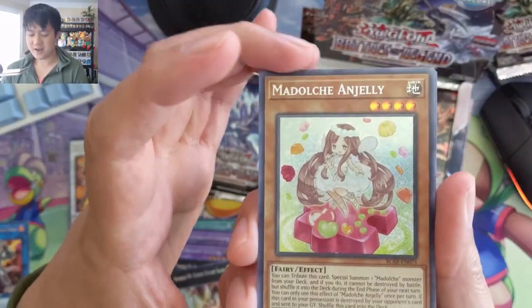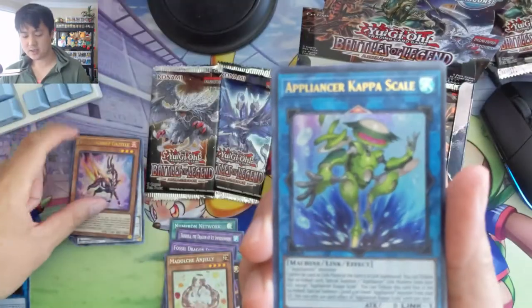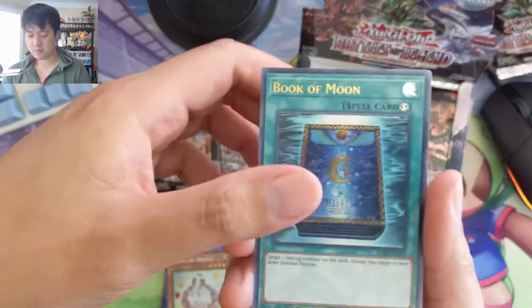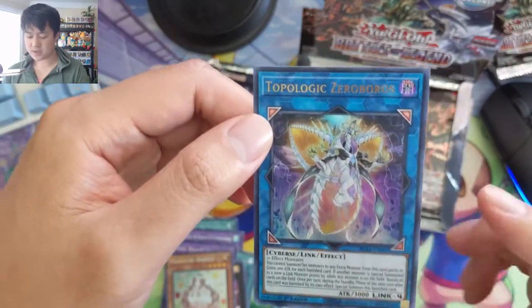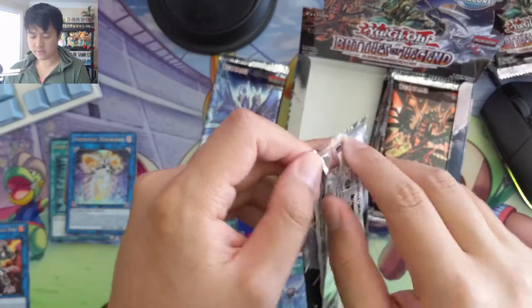We got a Moulinglacia the Elemental Lord, Appliancer what is this one — Kappa Scale, Book of Moon, and then Topological Zeroboros. I do like the Topological cards, the arts are pretty cool. Two packs left for the first side of the box.